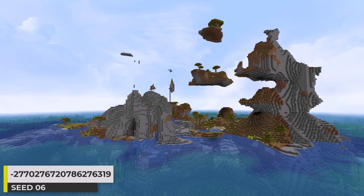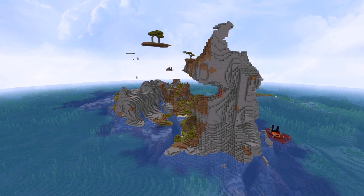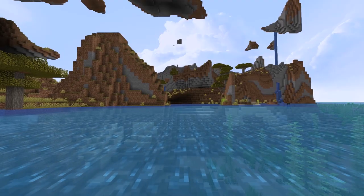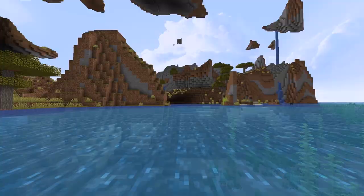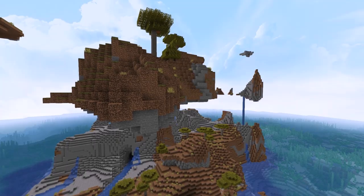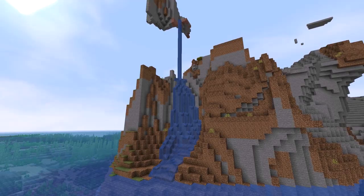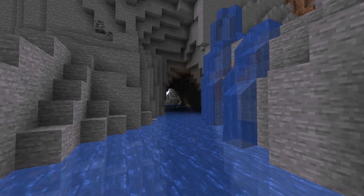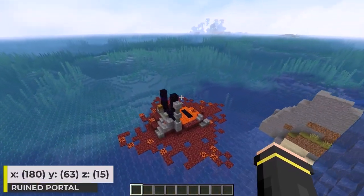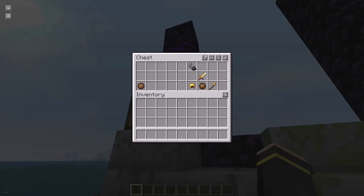This one here is a windswept savannah island. Windswept terrain is always wild to see, and I think it's even more wild when it's on its own as an island. If you're looking for something realistic, this isn't for you — but if you're looking for terrain that's wild and crazy, here you go. We've got floating terrain, hilly terrain, flat terrain, waterfalls, floating blocks, and caves. There's just so much craziness here. I also need to point out the ruined portal — a pretty cool place for it to generate, and it's got some loot here too.